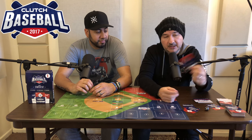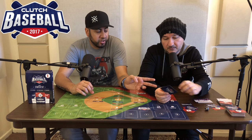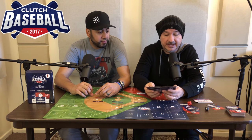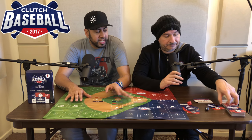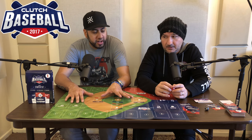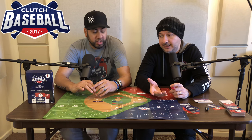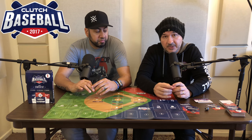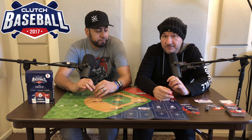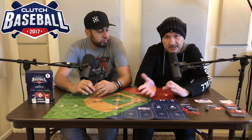There are also strategy cards that let you roll the power die instead of the d20, which is a cool mechanic. The only problem is figuring out what number you rolled. I think they should have come out with a Clutch Baseball app — a free app — for power hitting so people don't have to use that confusing die.